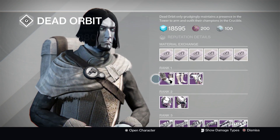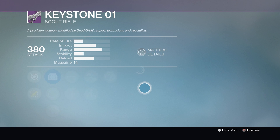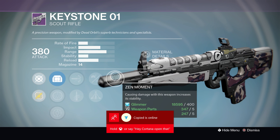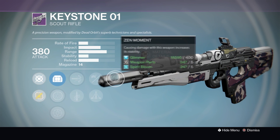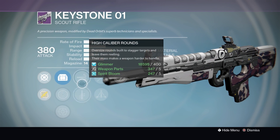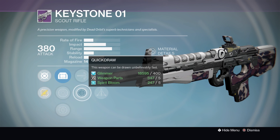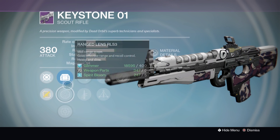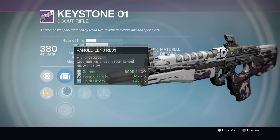Next we have the Keystone. This is another PVE scout rifle because you've got Zen Moment, which increases stability and makes it easier to use. You've got Smallbore or Triple Tap — since you've got Zen Moment, I'd go with Triple Tap. Then you have High Caliber Rounds or Quick Draw. High Caliber Rounds are no good in PVE, so I'd stick with Quick Draw. You've got a range lens and a rifle scope — I'd probably stick with the reflex scope because it's the easiest to use.